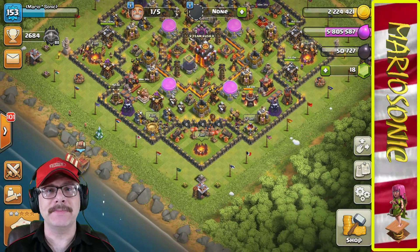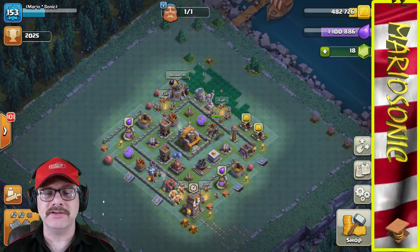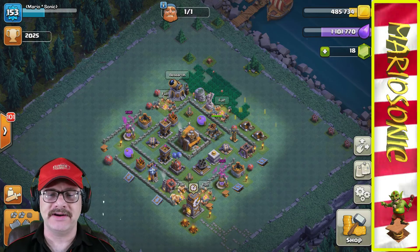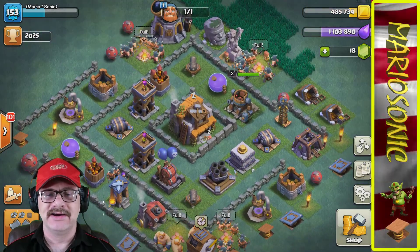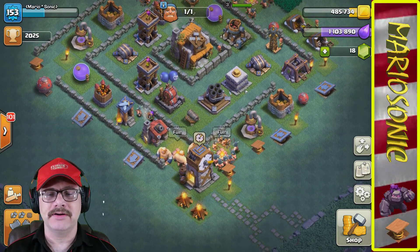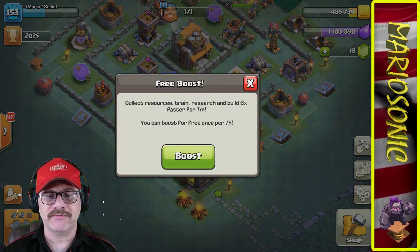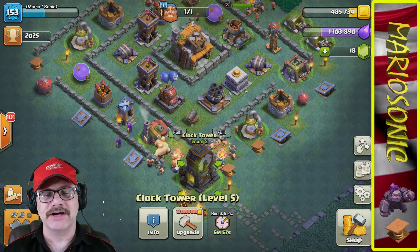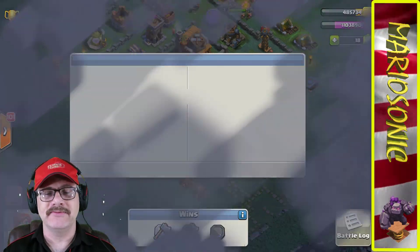Let's jump on that old boat and go over to the dark side — the Builder Base! We better collect the gold and the elixir, like always. Let's get this free boost and get the clock tower going.